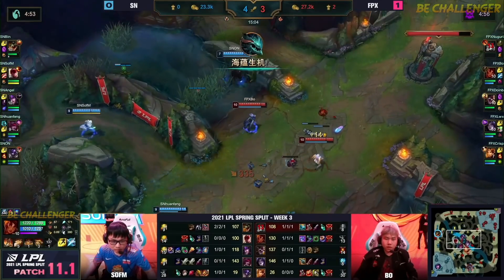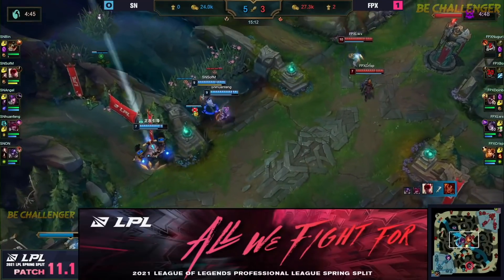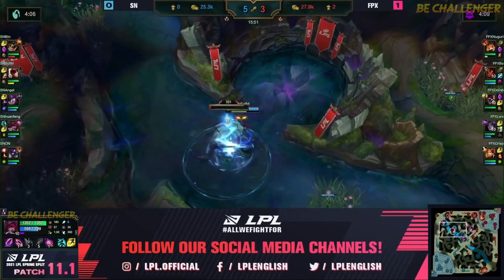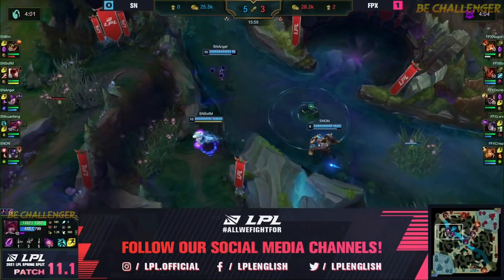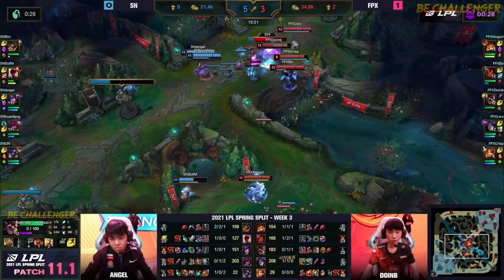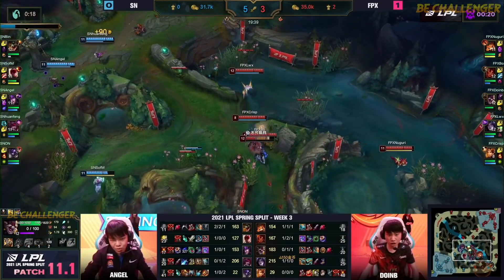Not quite at three dragons yet, but putting a lot of pressure mid though — Bo's in trouble. Great flash from On, and this is going to be the pick coming straight in from SofM — nicely done. A cheeky Galeforce and turret plates are going to give a big advantage as well, so getting some gold into their pockets is really crucial. Because when we hit these big teamfights, it's heavily in favor of the — hey, you're walking past Nuguri? Nuguri ain't letting anyone walk past him, that is for sure. Herald could be dropped in the lane but the wave is just instantly cleared by FPX.